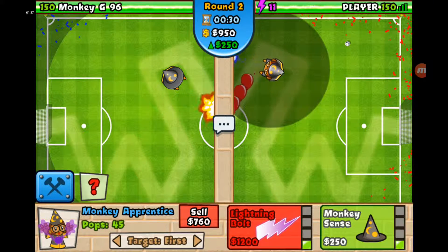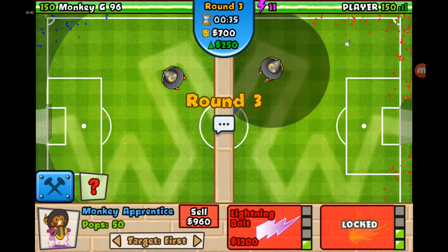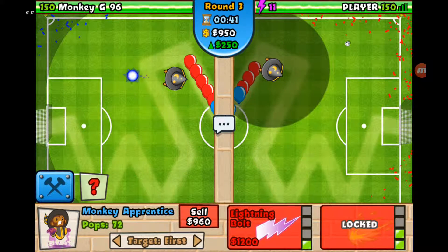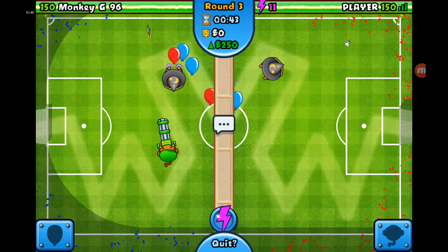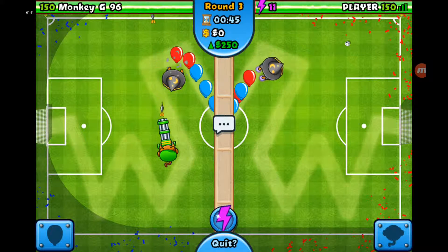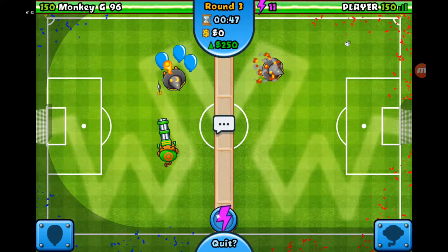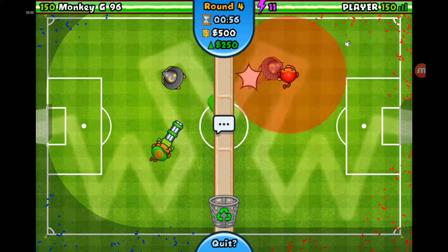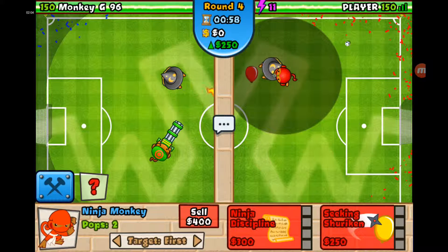Here's our Monkey Apprentice. It's on Intense Magic and Fireball so it should do quite a good job. And Monkey Sense as well so it should get camos, hopefully. I'm going to save up for Lightning Bolt. Ben isn't very good. Hey, shut up Patrick. We've got a Lightning Bolt monkey there and we're going to save up — actually, let's get a Monkey Ninja so it can do some damage.